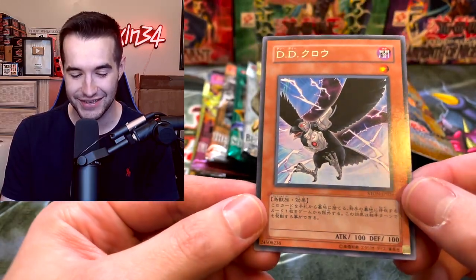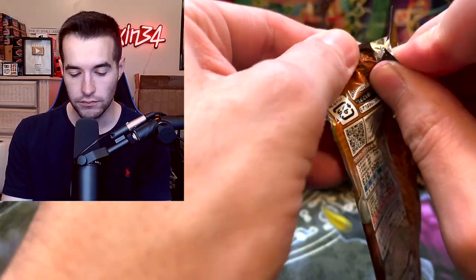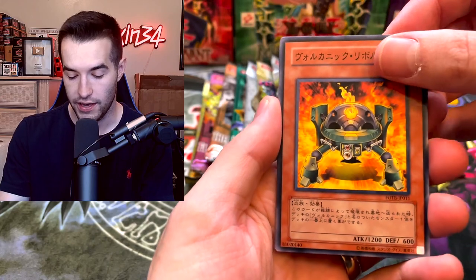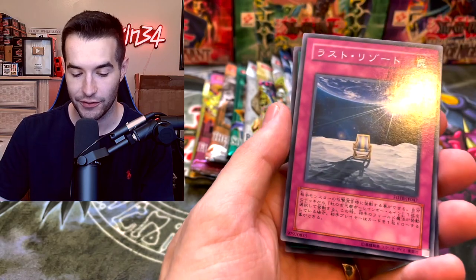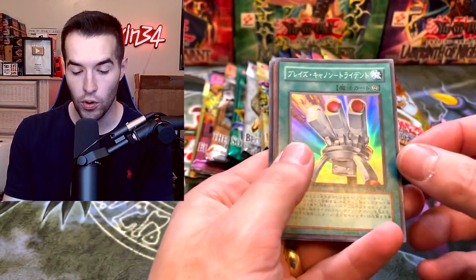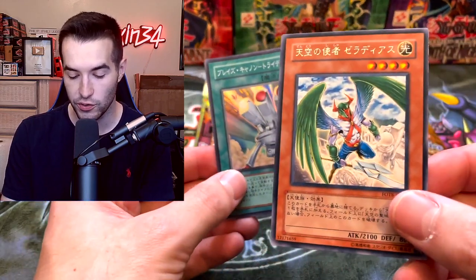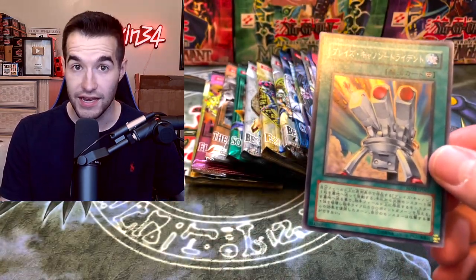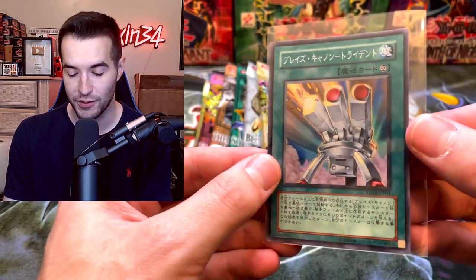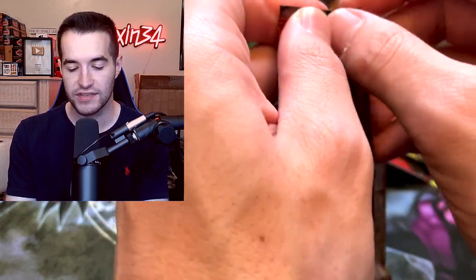From Force of the Breaker we pull Blaze Accelerator, a Blaze Accelerator Cannon super rare, and a card that searches the Sanctuary in the Sky. Not bad - another super rare. Moving on to the Premium Pack, which should have the same guaranteed cards. It's interesting how many of these they did with the exact same cards - we pull Electrum.